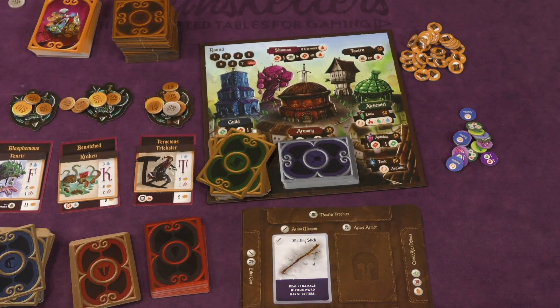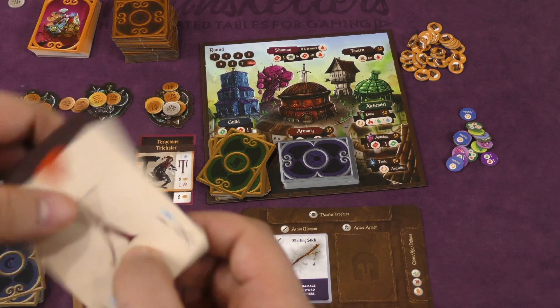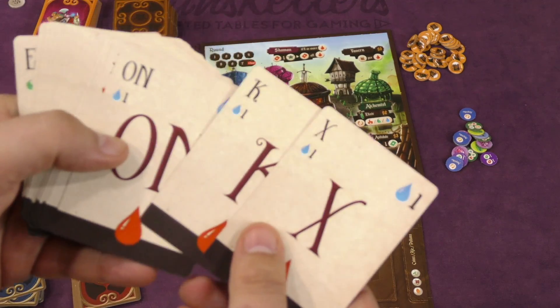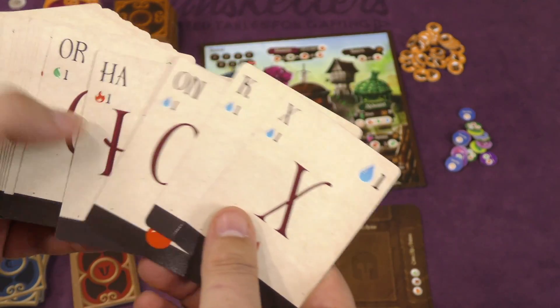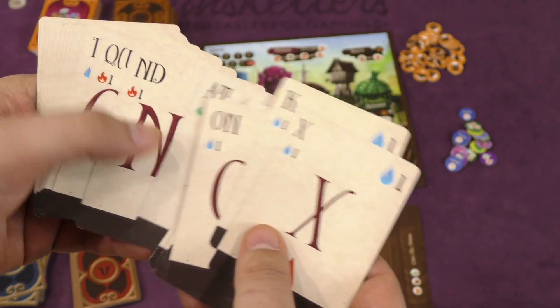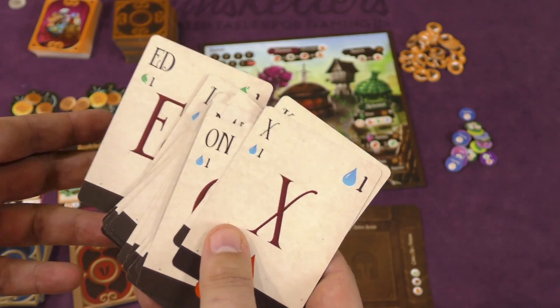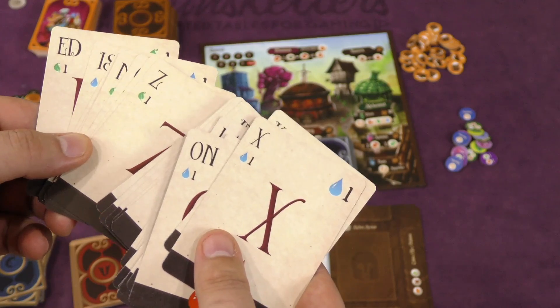Whatever cards you use in the words you make are discarded — they're gone, and you'll have to draw new cards. Wound cards also have letters on them, but they're not letters you'll use as often — X, K, or maybe letter groups like A-T. They don't do a ton of damage either. But you can use those in future words, and that's one way to get rid of your wounds.